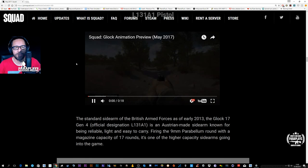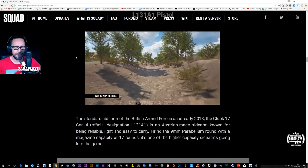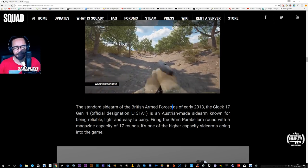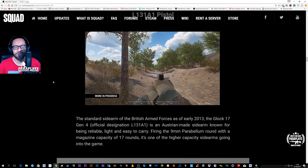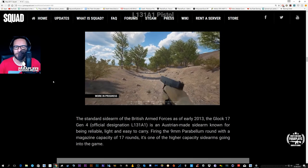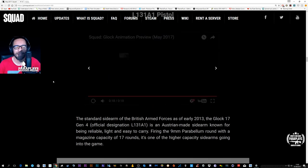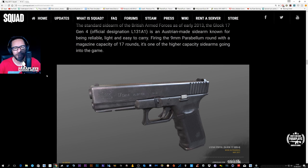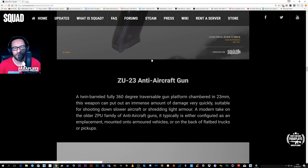And we've also got a new Squad Glock animation for a pistol. And then — British Armed Forces. We have actually seen some of the models for this. So we know the Brits are coming with the SA-80 weapon. With everything in this game, the texturing and the actual models are just absolutely perfect.